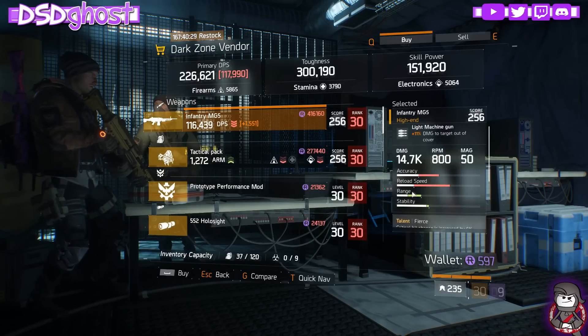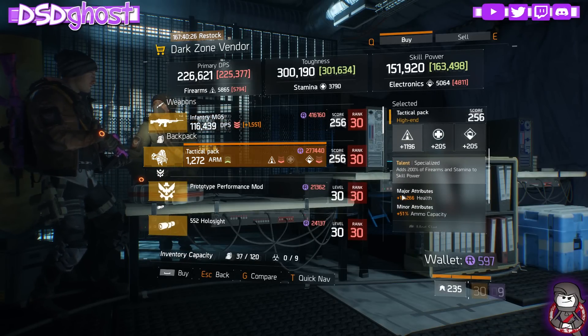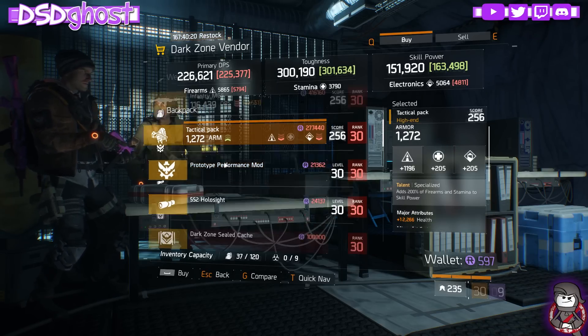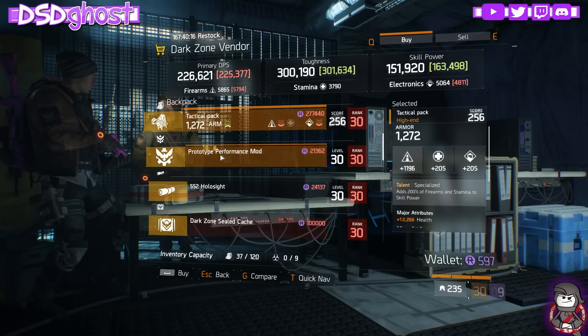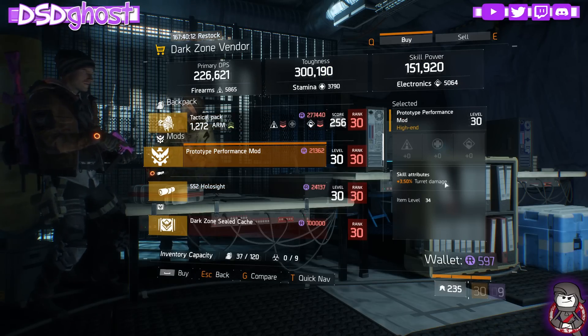West 34th Street. We have an MG5 with Fierce, Vicious, Capable. We have a Specialized Backpack, World Health, and Ammo Capacity. If you don't have one, you can pick this one up - it's pretty good. Roll off the Firearms to get higher - roll it to Electronics, Damage, or whatever you need it for. Performance Mod for Turret Damage - there's a better one in the base, I believe.